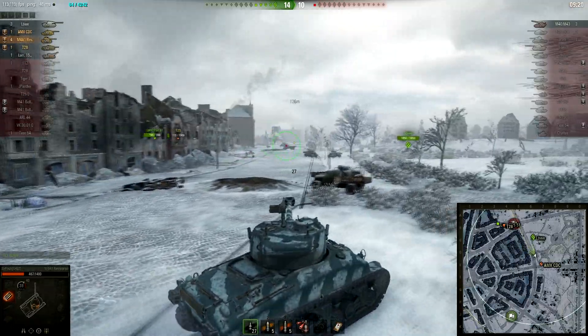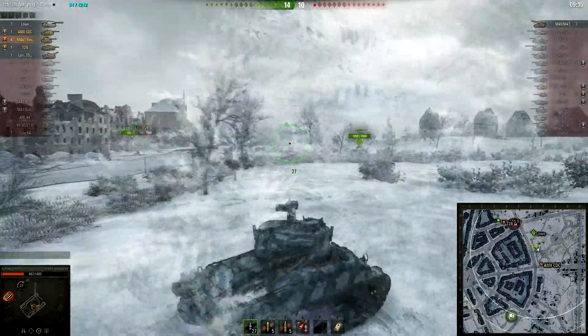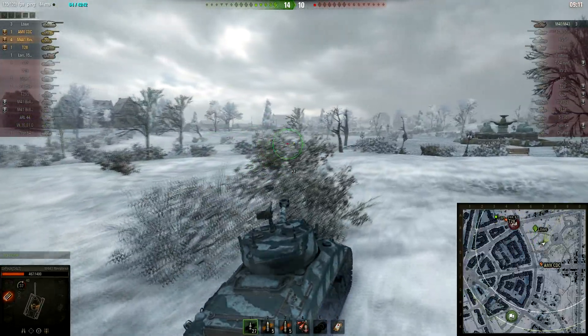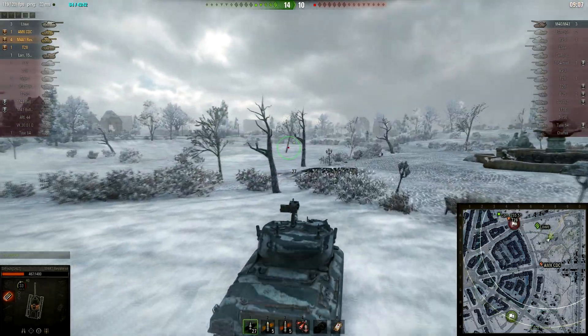Before the game is over — the equipment I use in this is Optics, Rammer, and Vert Stab, same as pretty much every other tier 8-plus medium tank in the game. It works reasonably well, and the crew skills obviously — well, for this tank at least, it is a premium.